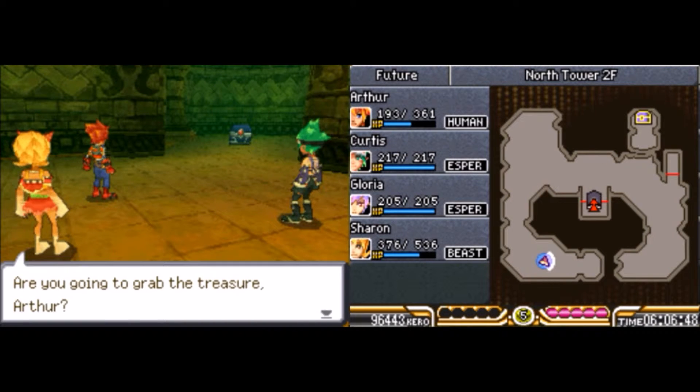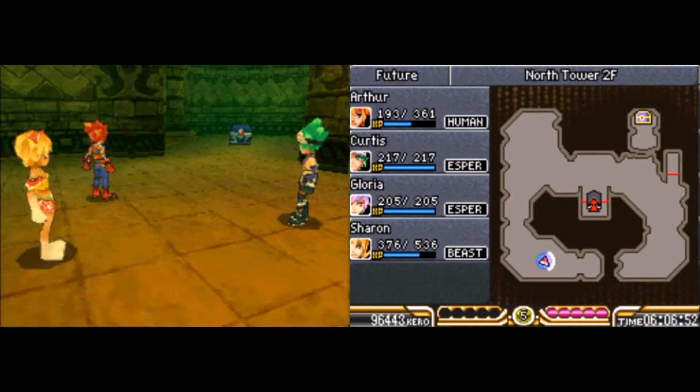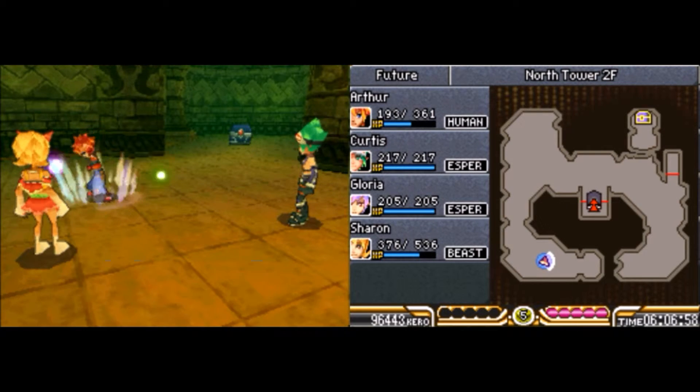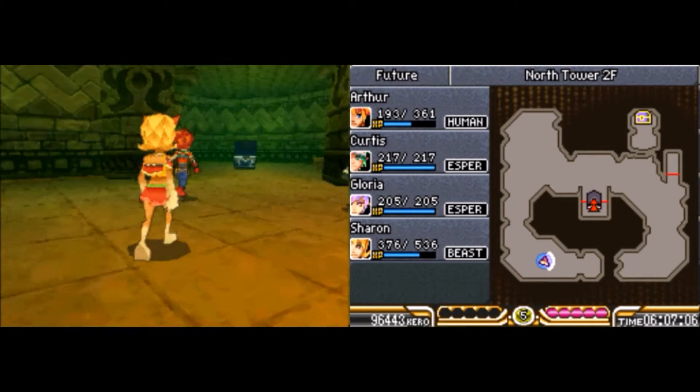Oh, we did it! You're going to grab the treasure, Arthur? Of course you'll take it, right? We can sell it and make a little extra money. Still, I feel kind of guilty about it. I'll leave it alone. Let's return forward in time then. Oh, someone grabbed the treasure already — that guy we saw earlier, probably.